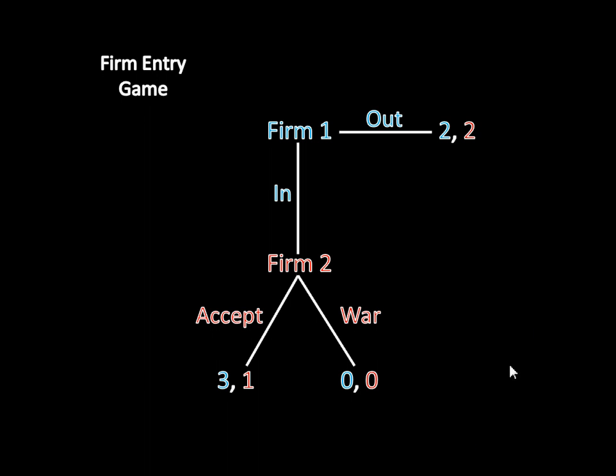Looking at this game, we might think that there are two equilibria. There's an equilibrium where firm one enters the market and firm two accepts firm one's entry. If they play those strategies, firm one gets a payoff of three and firm two gets a payoff of one. If firm two switches and declares war instead, it goes from earning one to earning zero — not a profitable deviation. And if firm two is accepting, firm one going out instead would only get two instead of three — also not a profitable deviation. So that seems like a reasonable equilibrium.